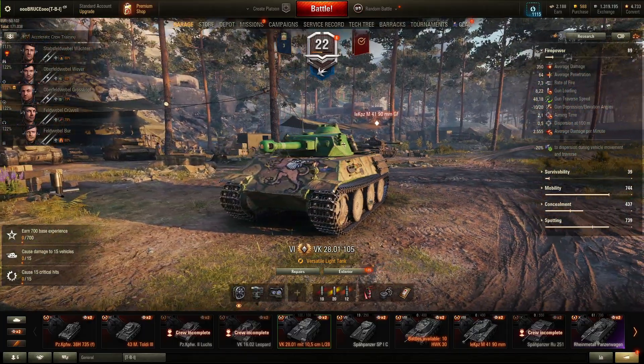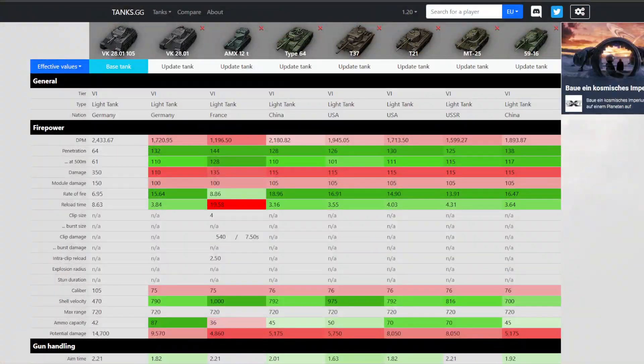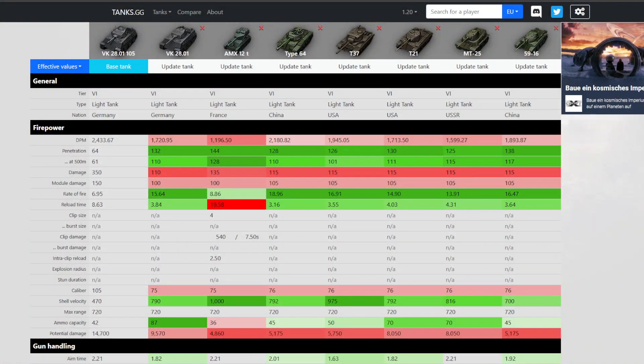To understand this tank, let's take a look at the statistics. Here you can see the VK 2801 105 and some of its counterparts on tier 6: first the German tech tree variant, then the French light the AMX 12T, the Chinese Type 64, the American T37 and T21, the Russian light tank, and also the Chinese regular tech tree light tank.